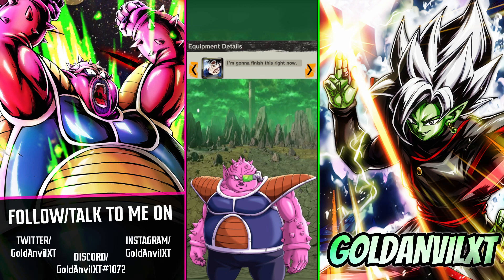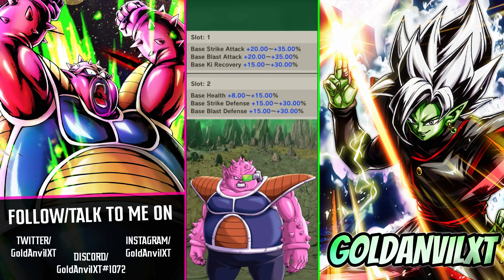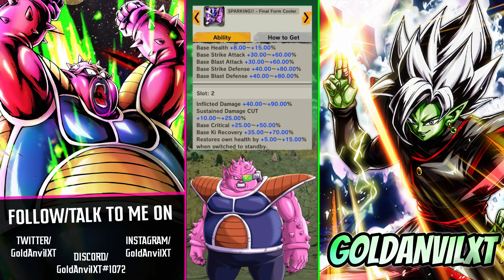Anyway, I'm going to point out where I believe the devs messed up and what I would do to fix the equip in accordance with their vision for the unit. What irks me about the first two slots isn't even the stat values, but the fact that when you compare these to those of the most recent sparking plot equip, you'll notice that he's missing crucial attributes to a unit's viability, plus most of the base stats he was given could easily be merged into the first slot.